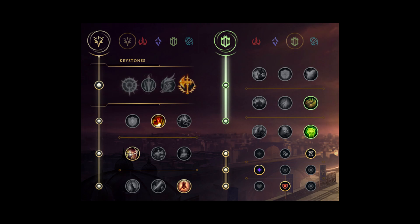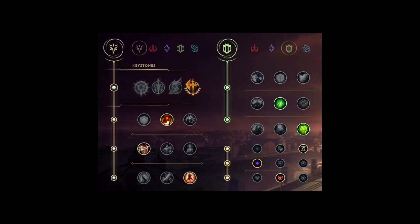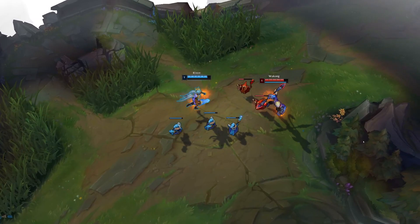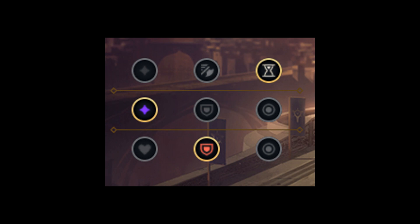Next we have Conqueror with Bone Plate and Unflinching. This page is absolutely incredible when playing against bruiser matchups and also counters teams with CC because of Unflinching. Next we have Conqueror with Second Wind and Unflinching in the secondary. This page is a great choice when playing against heavy poke matchups.